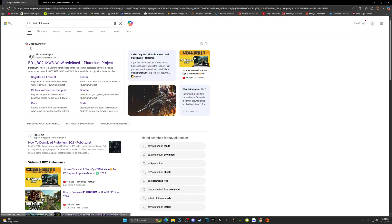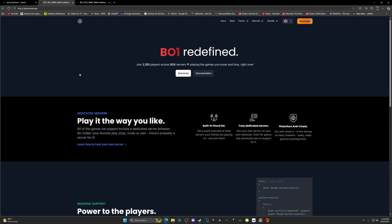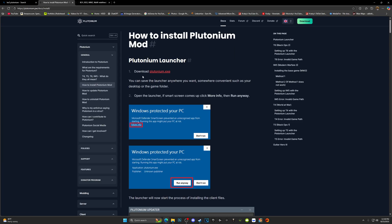First, what you're going to want to do is head over to your internet browser and search up 'Black Ops 2 Plutonium' — this should be the very first link that you see. I'll also be leaving the link down below. Once you see the Plutonium Project, you're going to click on it, click Download, and then click 'Download plutonium.exe'.